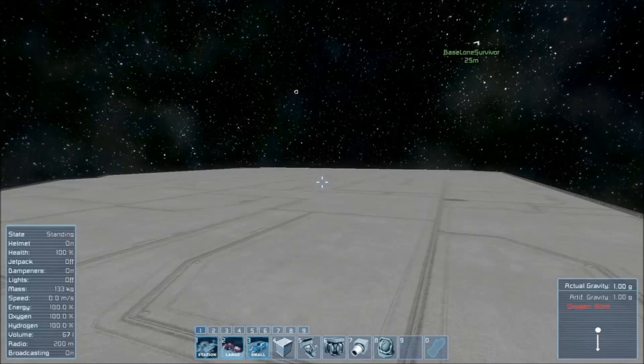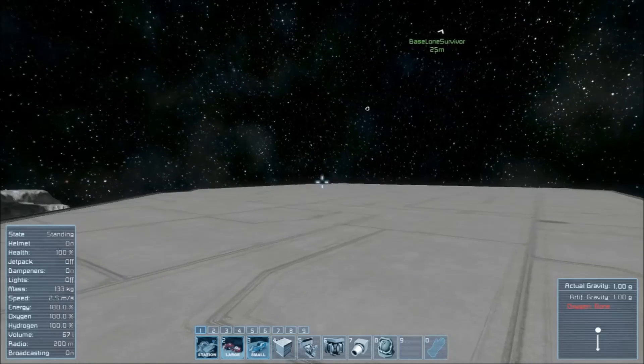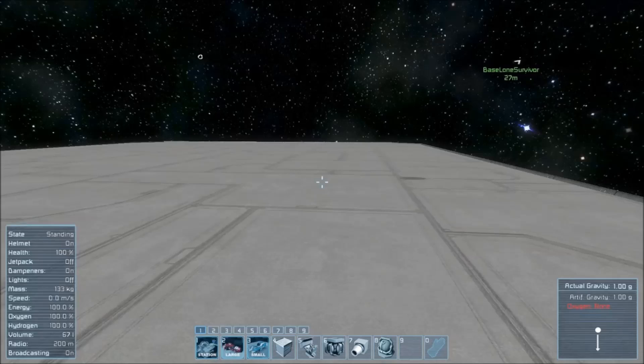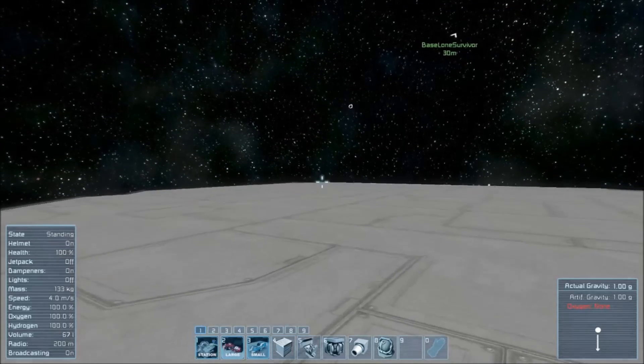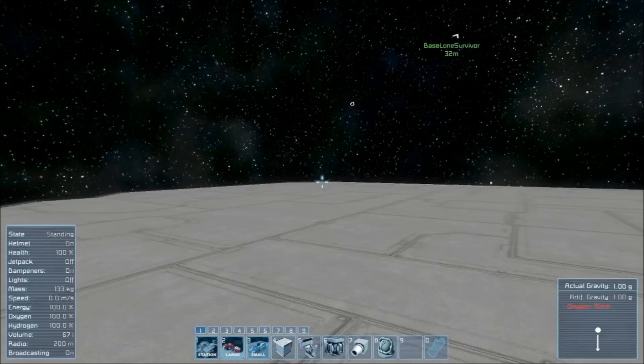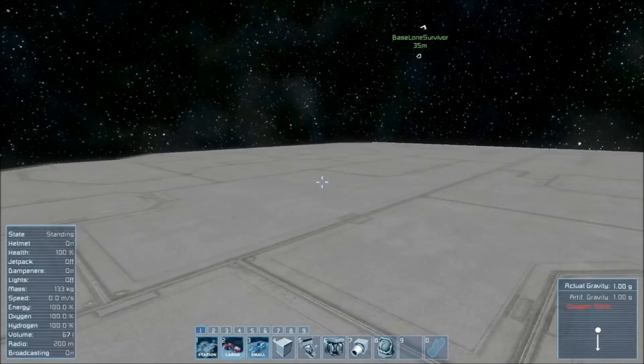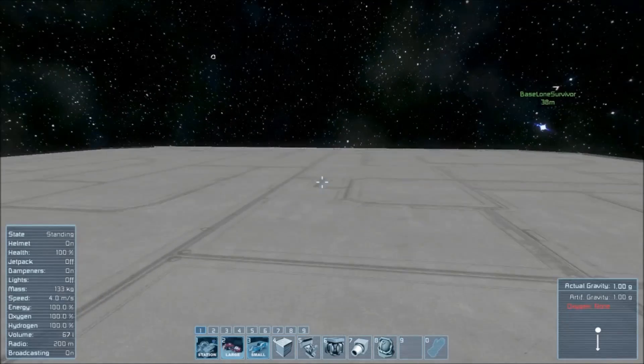What is happening guys? My name is Ryan and welcome to another Space Engineers tutorial. This time I will be teaching you guys how to build a fighter ship. If you haven't seen how to build a regular ship or a mining ship, I'll leave the links to those tutorials in the description below. They might be helpful before watching this one as it's slightly more advanced. But without further ado, let's get started.